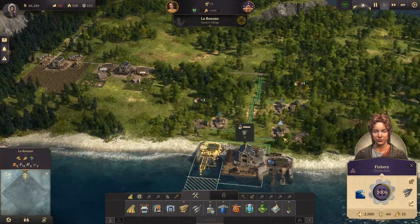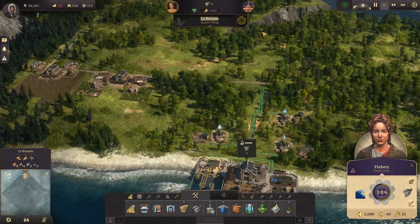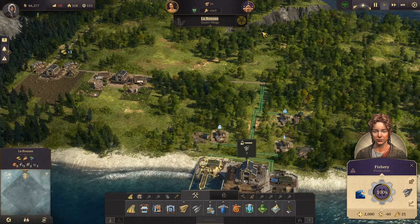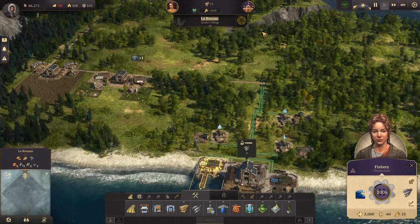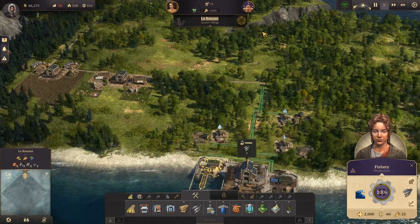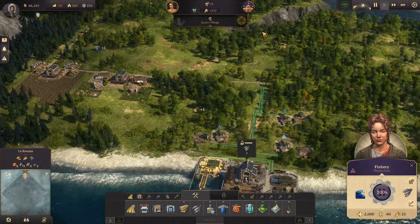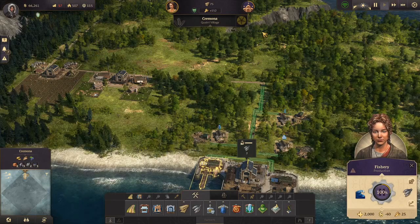The first thing we will do today is change the name of our village. A user suggested under the first video that our name Giacomo Volpe is actually a football player who plays for the Italian club U.S. Cremonese, which is located in Cremona. So we will change our village name to Cremona.